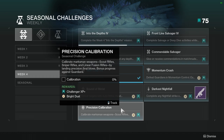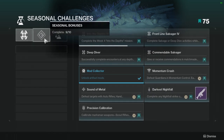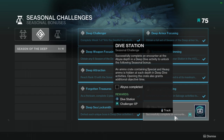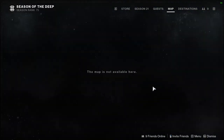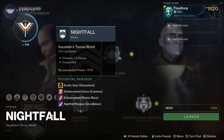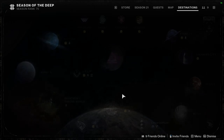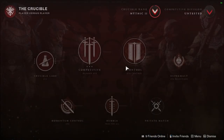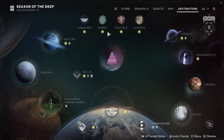Precision Calibration — calibrate marksman weapons, scout rifles, sniper rifles, and linear fusion rifles by landing precision final blows. Bonus progress against guardians. So that is your seasonal challenges for week four — going to be kind of annoying. Also, GMs are up now so that's going to be a rough one. Momentum Control also has Supremacy up, I think it's always going to be up. Gambit has nothing new, so that's pretty much it.